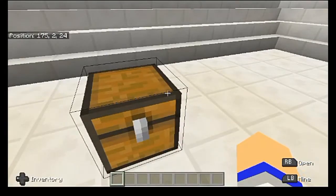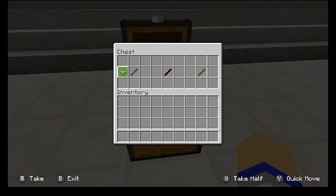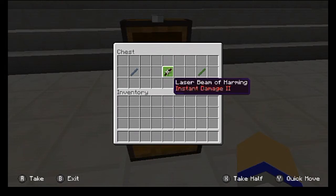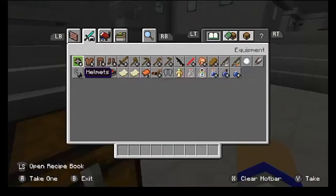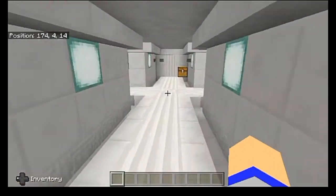Next up we have projectiles. We have laser beams, which are basically replacing arrows, and normal laser beams which are just normal arrows. We also have laser beams with potion effects — these are called enhanced laser beams. In the creative inventory, this is what the standard laser beam looks like; it's replacing the regular arrow.